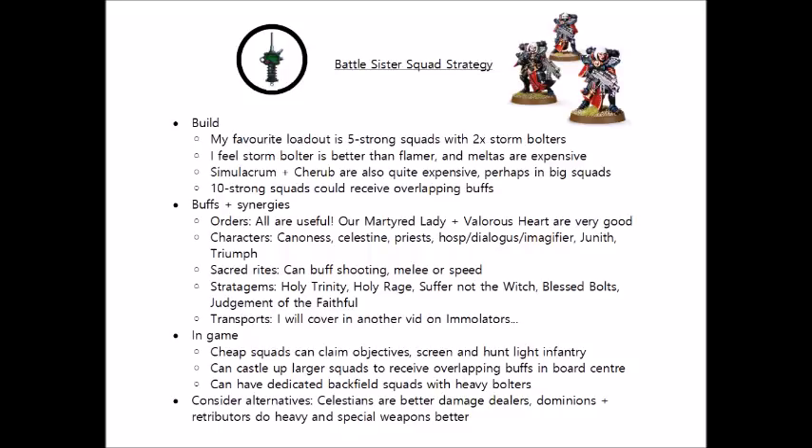Next we have Bloody Rose, the close combat order. They get +1 attack on the charge, and all of their melee and pistol weapons are an extra AP-1. They're still somewhat hampered by being strength 3, but with an Imagifier around to make them strength 4, your standard sisters on the line will actually start to pose a very real close combat threat, and can allow you to bully off other enemy light infantry. Ebon Chalice will also increase the durability of the sisters with a 5+ shrug off against mortal wounds. They're also good for using Miracle Dice as they can guarantee more 6s, so it might be better to include a few more damage D6 weapons such as Melter Guns when running this order.